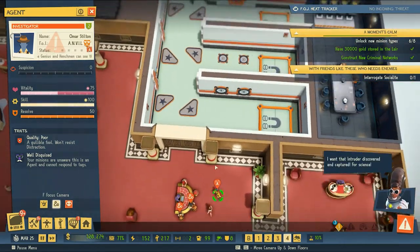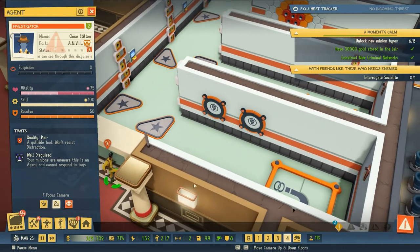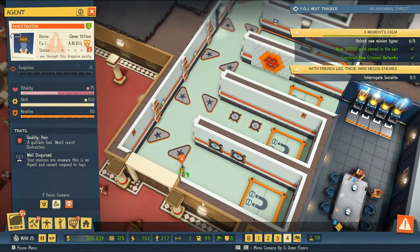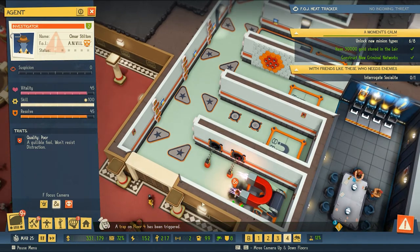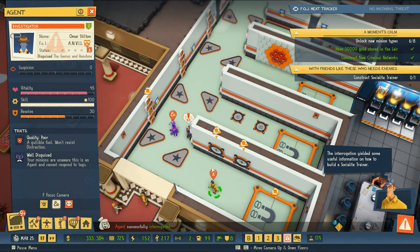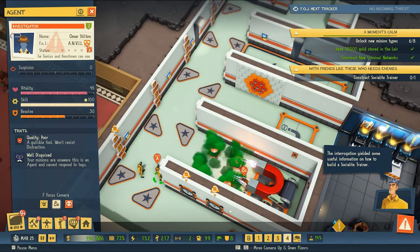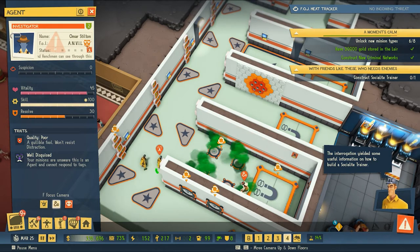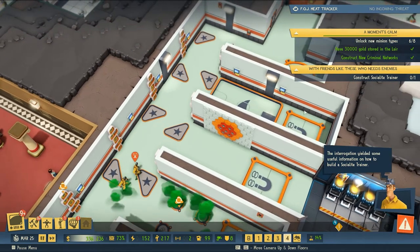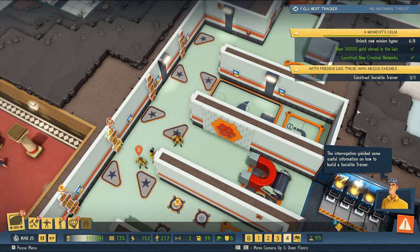The first agent is going in. Trap channel one — working perfectly. Poison darts — working perfectly. Channel two, poisonous gas — yep. Now we've got killer bees. They're going to disable the poison darts.